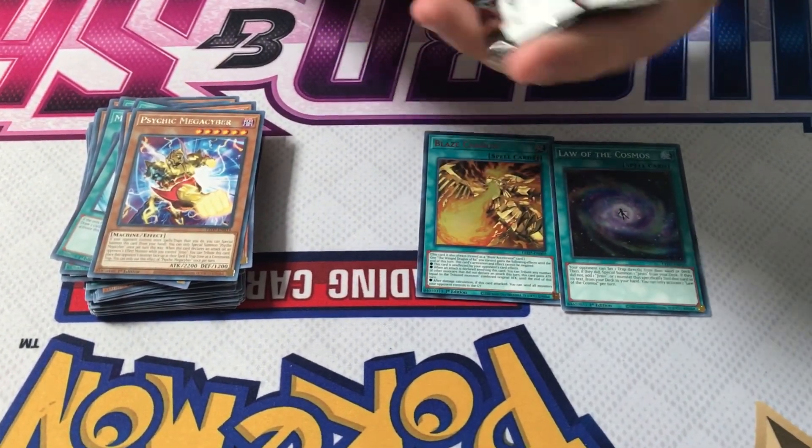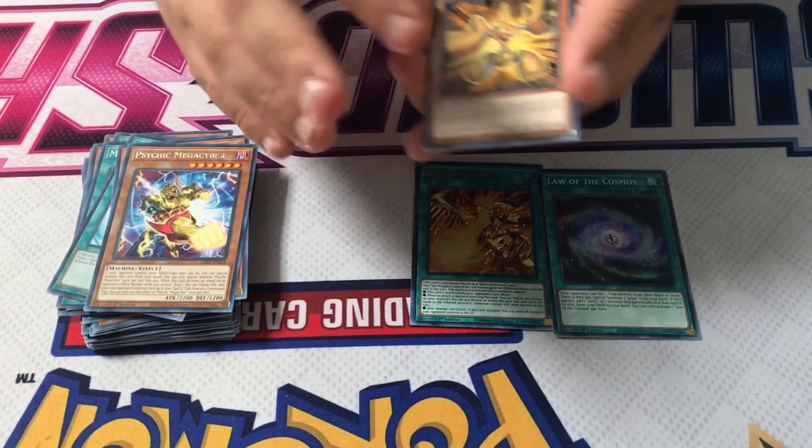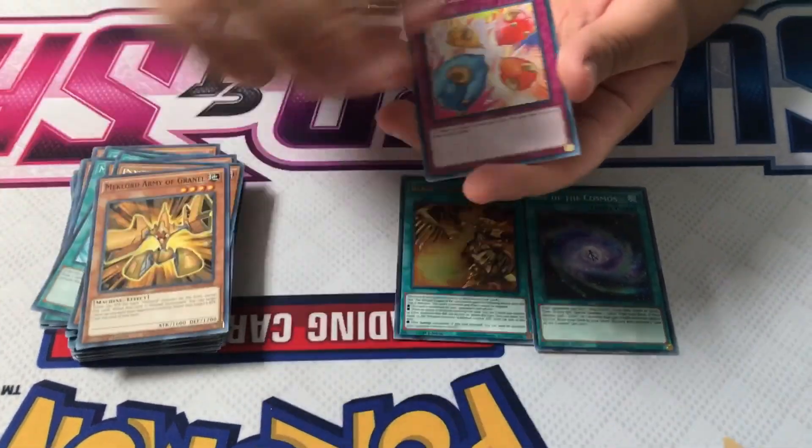So there are 6 Ultras and how many Supers? On average, 6 to 7 Supers. So all your foil total should be around 12 to 13.